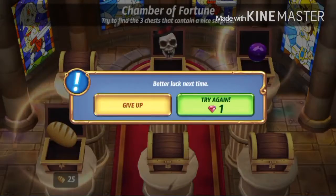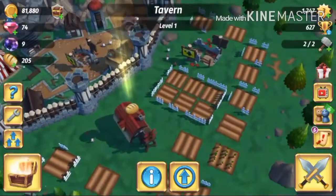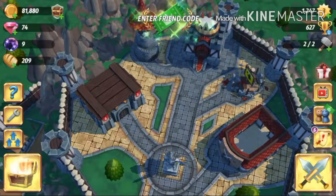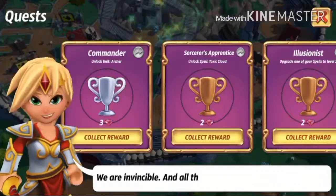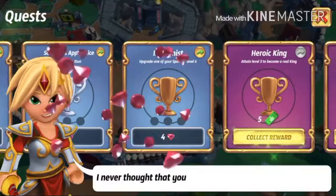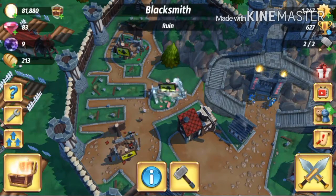Here are the buildings you need to know about to play the game. We got the tavern — that makes your money. Here we got the farm — it makes peasant food. And you can see right now we just got a whole lot of peasant food. Collecting the peasant food — collect, collect, collect, collect — beautiful!